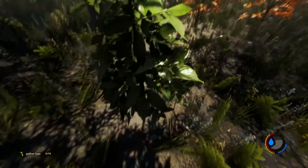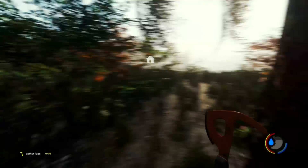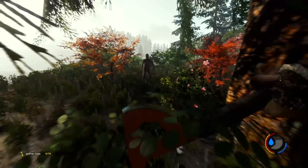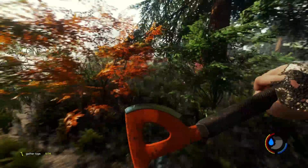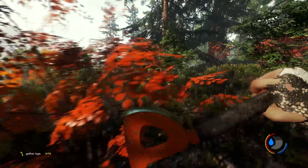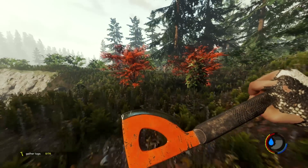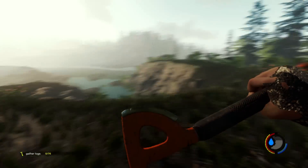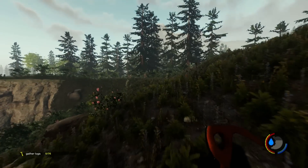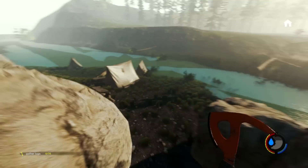I want a weapons rack so bad - put my bow on there. We need birds next. There's always room for leaves. Oh no no no - that scared the crap out of me! Is that guy following us? Oh, there's tents right here!